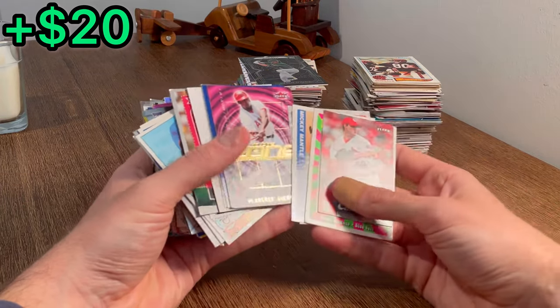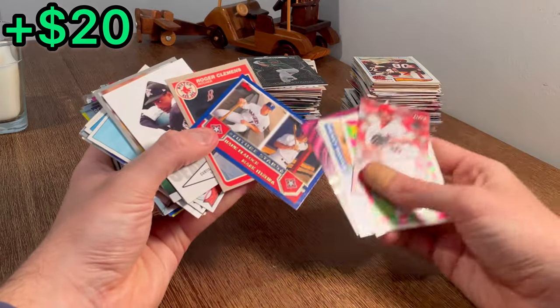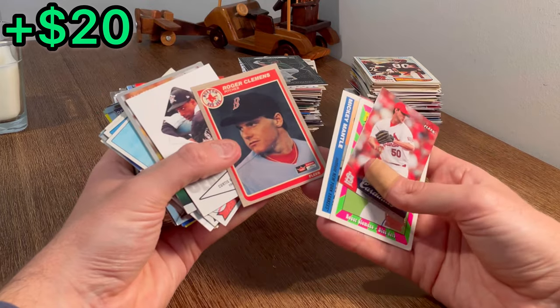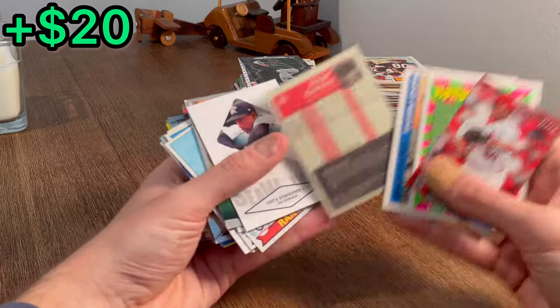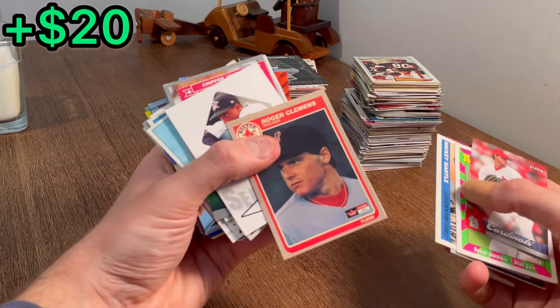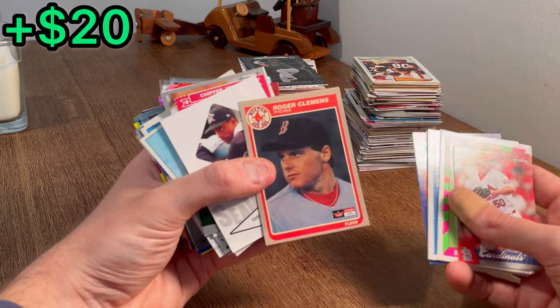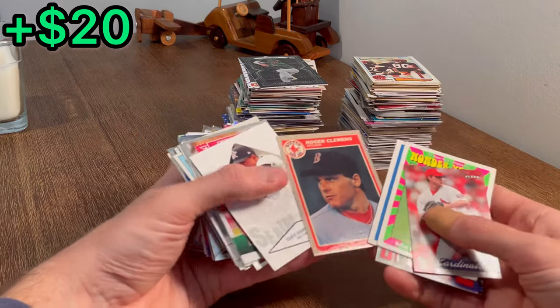There's an Ichiro, Pujols, and Sosa — that's cool. In the Zone: Vladimir Guerrero, Mark Teixeira, and Hank Blalock. Rookie. Roger Clemens — I knew it felt a little different. I should have seen that to begin with. Kind of looking through the camera. But that is a reprint of the Roger Clemens Fleer rookie card.